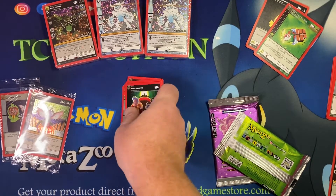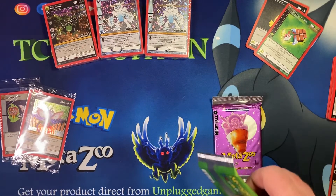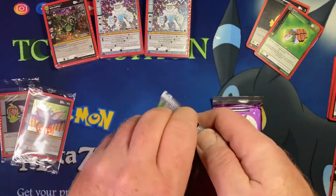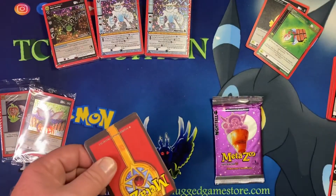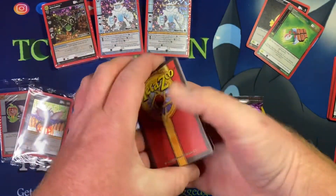Also guys, check out Beathurst Collectibles — I don't think there are any more Patreon spots, but they're a really good store out of Brooklyn, New York. Check out their website to get products. Another great store that sells at MSRP — both links will be in the description.